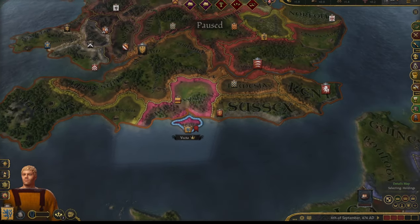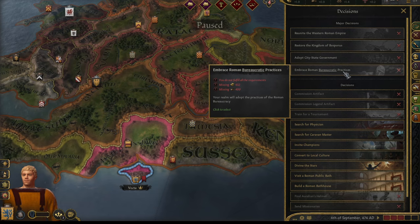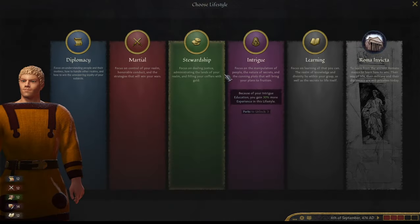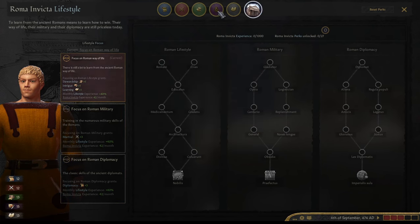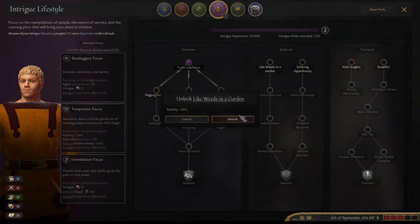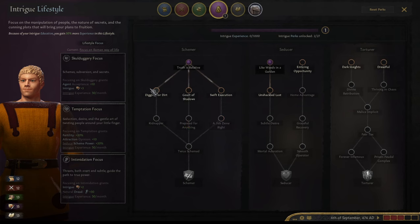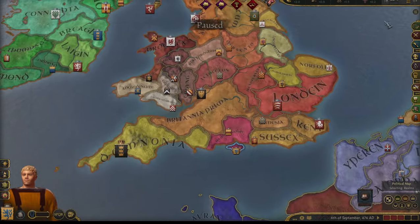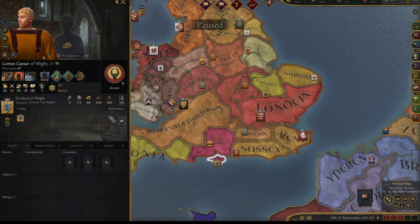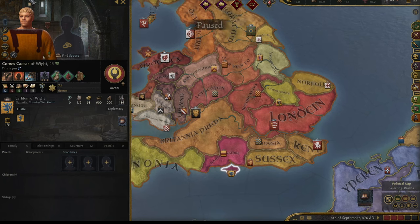So this is all we got right now. We're not the same culture, we're not the same faith. We are Sol Roman Arcani, same sigil — give me an idea for a motto. Other than that, I figure we can start as the Isle of Wight because it's a nice little callback to our old Harry Potter series if anyone remembers that. We could potentially take over. We still have to reunite the Western Roman Empire. Embrace Roman bureaucratic practices, adopt city-state government — and I'm pretty sure more decisions will appear as soon as we become ducal level. Let's head back over here. Focus on Romans, truth is relative — give us some fertility, dark insights, unshackled love, swift execution. Let's do disrupt schemes because we are quite alone in the world.